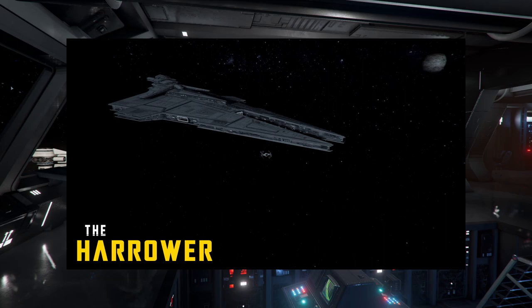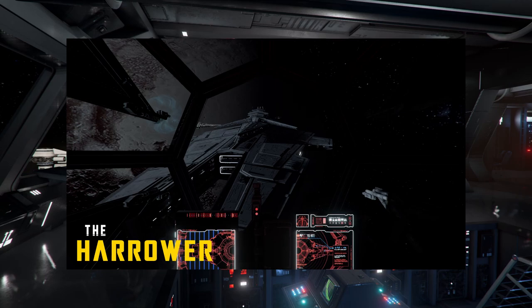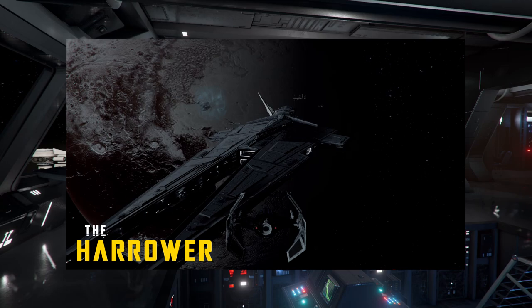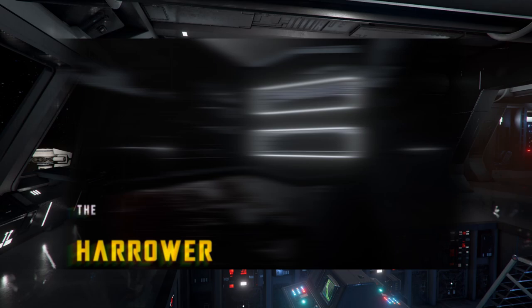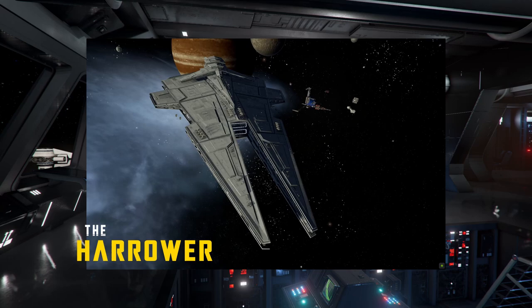Here's the Harrier, already confirmed for the next patch, so this is looking really good. Plenty of hangar bays for the Harrier — I can't wait to see what the bridge is going to look like. This is a really highly requested ship. In this picture you can see hangars on the left and right side, and in this quick video clip TIE fighters are leaving from all the hangars at once.